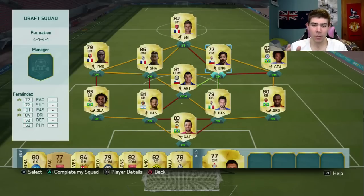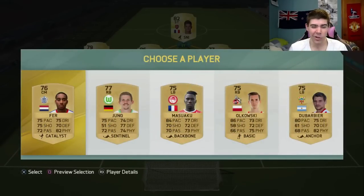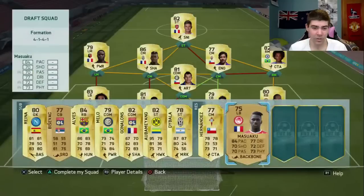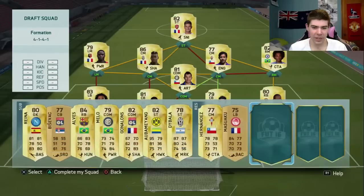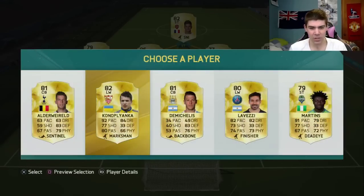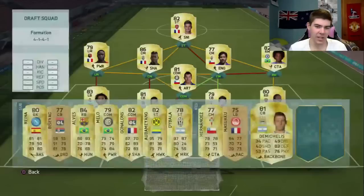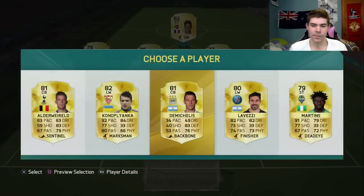Up to 86 chemistry now, so this has been a pretty good draft so far. There's some picks that don't help at all - one player doesn't even play in the Premier League. Maybe this guy - another French centre back - Olympiacos - I could link him up possibly. I could have played Gonalon at centre back which wouldn't be perfect but you'd still get something. This guy actually looks pretty good - Demichelis - Argentina - but Premier League though. Just going to get Martins - not that he has any links anywhere but he's a good player.